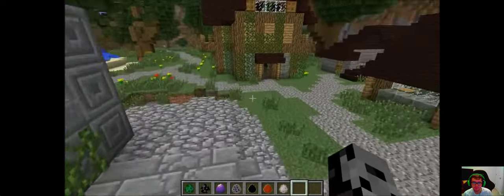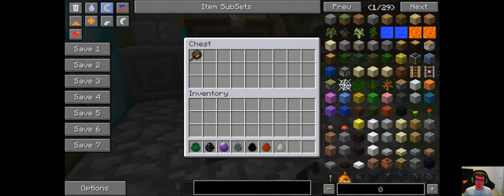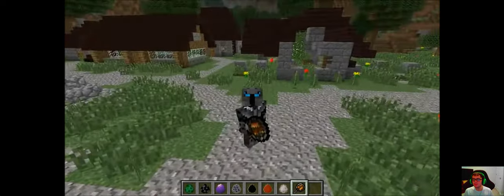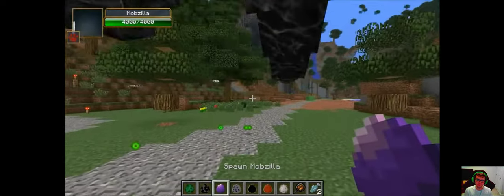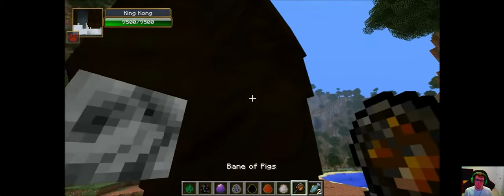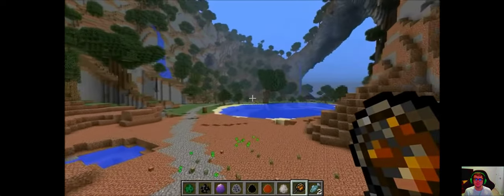Two bonus swords you can't obtain in survival but can grab in creative. First: the Bane of Pigs from Tinkers' Construct mod — it's actually a frying pan, does 21 million damage, reinforced. It kills everything. Testing on Mobzilla: only 120 damage because of the safeguard. King Kong: 9,500 damage — since it has 21 million damage it could kill anything, it's a killing machine.